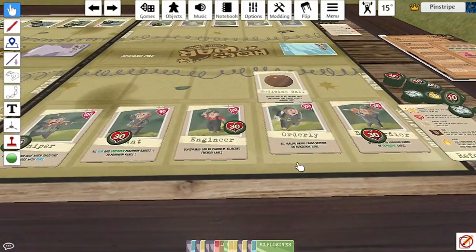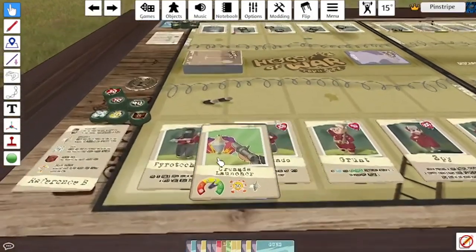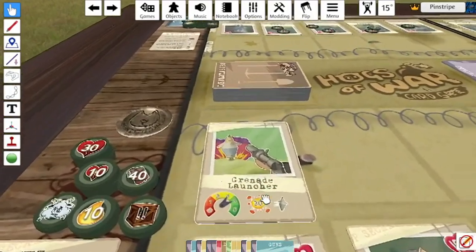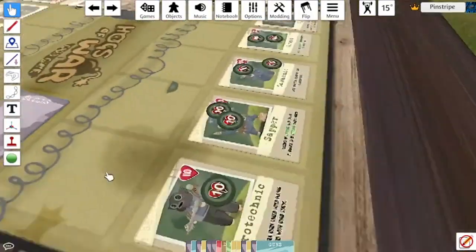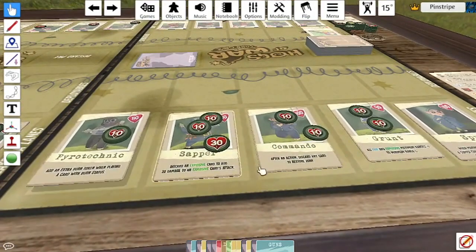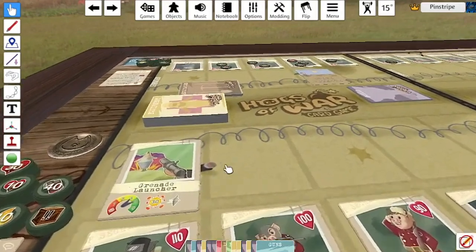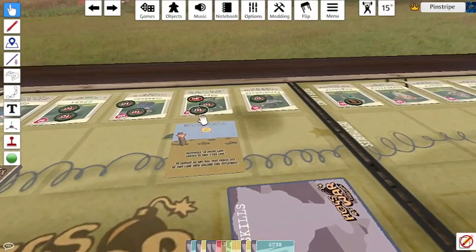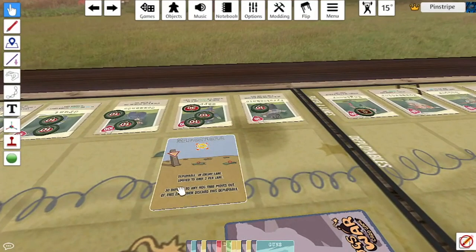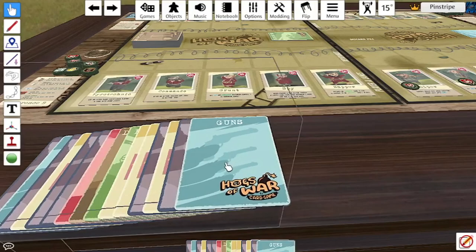Then we have the Grenade Launcher explosive — range of three or four. It does 30 damage and has a knockback symbol, so it would do 30 damage and then you can choose to swap the targeted pig with an adjacent one. Knockback is incredibly powerful when combined with minefields — if I target their Sapper, it deals 30 damage and swapping them into a minefield deals an additional 30 damage.